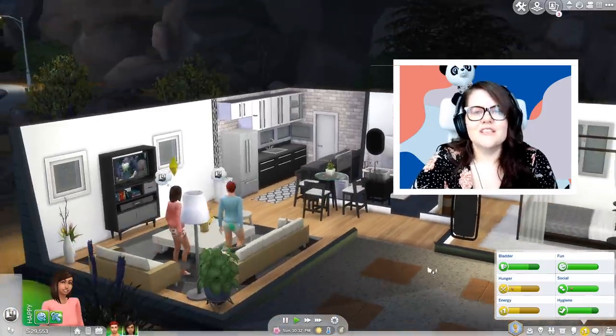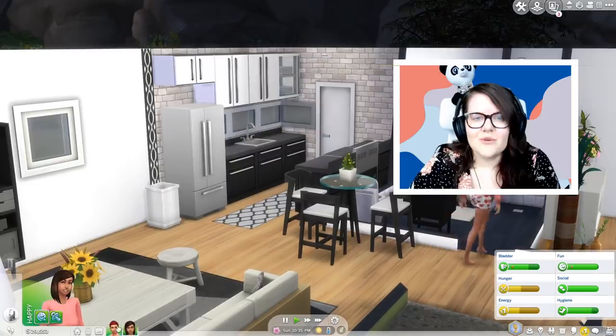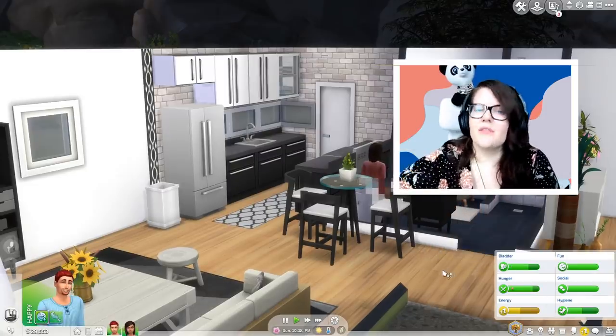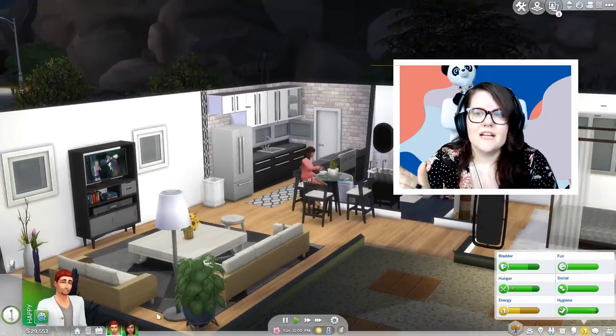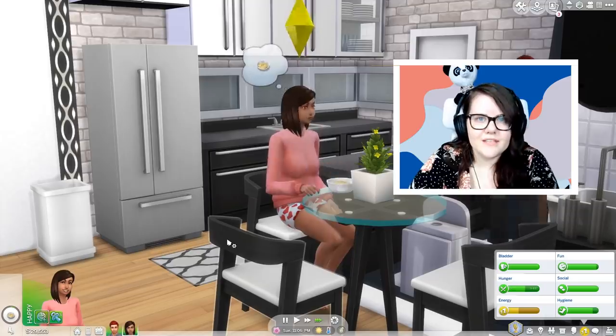The first thing is actually the ability to auto-solve your needs. When you have a large family in The Sims 4, it can be a really big pain to get everybody to eat and shower and use the bathroom — all of those things when you have to click and go upstairs and downstairs. Auto-solving needs lets you click on the little icon next to your Sim's needs bar and they're just going to find a way to fix it.